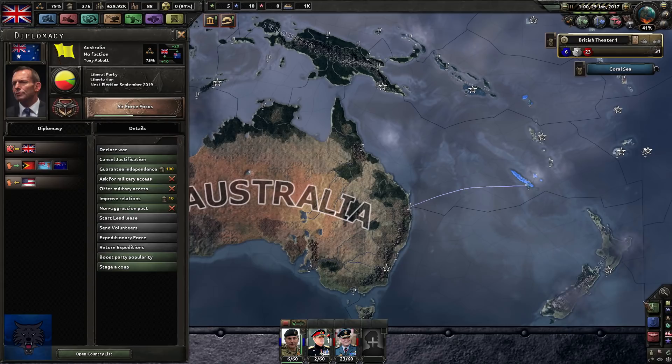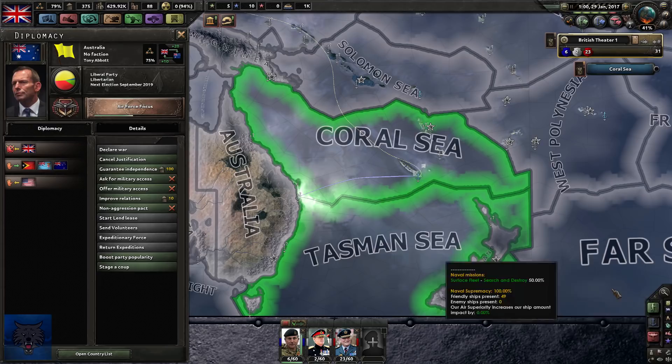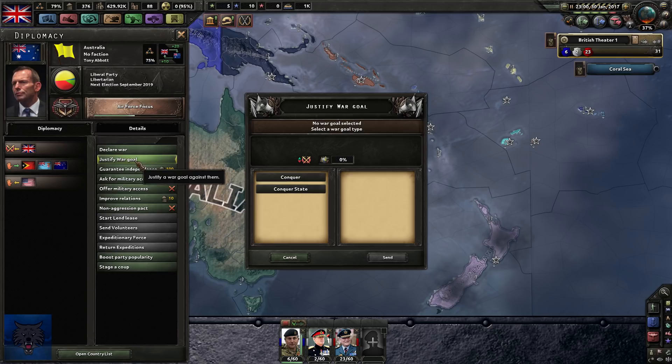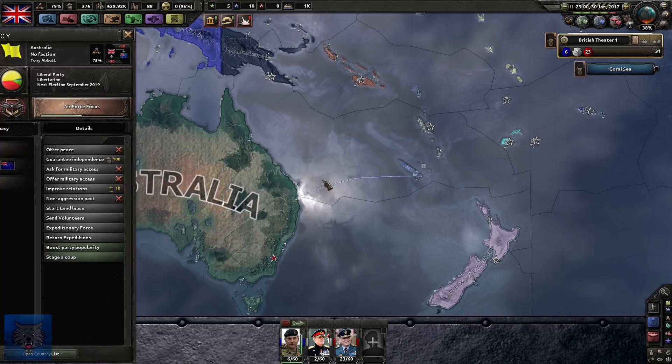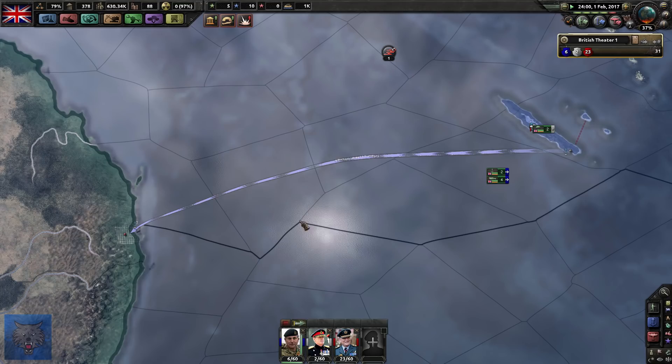Let's declare war against the Aussies. The United Kingdom goes to war - all diplomacy has failed. I decided to hit Brisbane. The Aussies have sent out some fighters. We don't have any naval bases over here so it's a bit limited. We can actually have some ships operating over the top of our navy which is not a bad idea, but you've got to watch out for the Australian Navy.